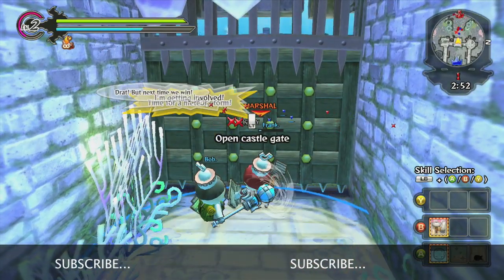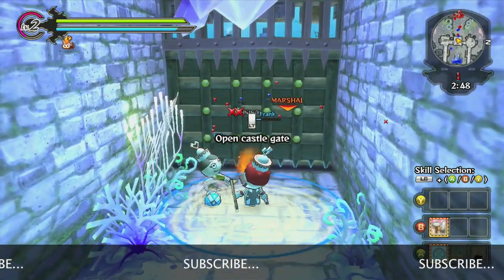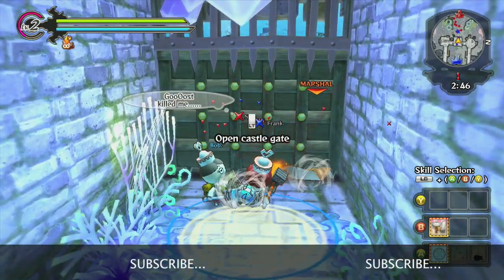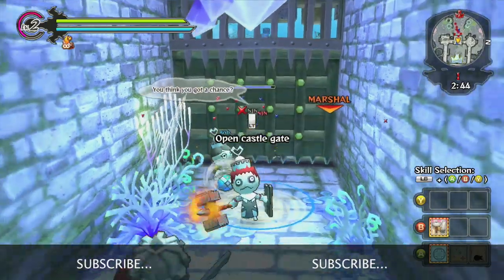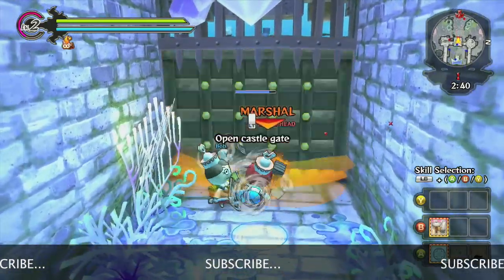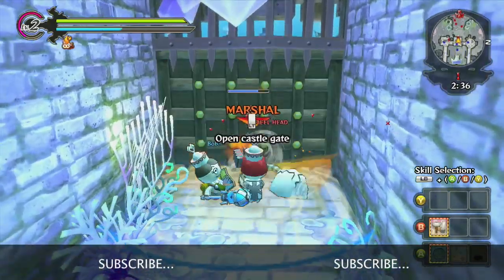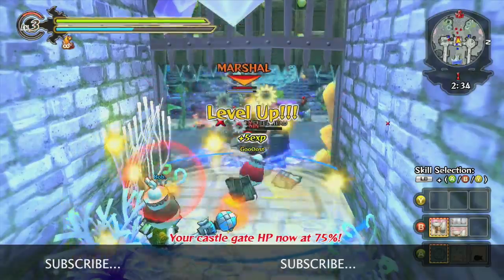This is where we fight. This is where they die. Once you see the marshal outside your gate, open the door for him and greet him with your weapon of choice, swinging it around in a blind rage.